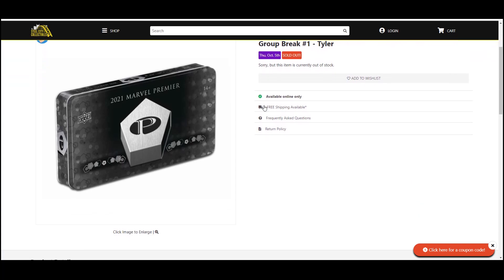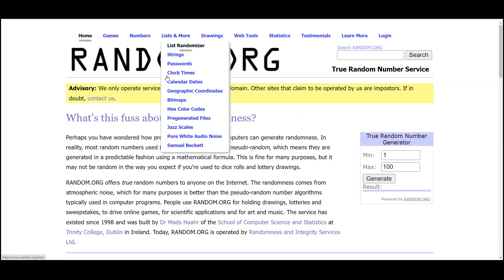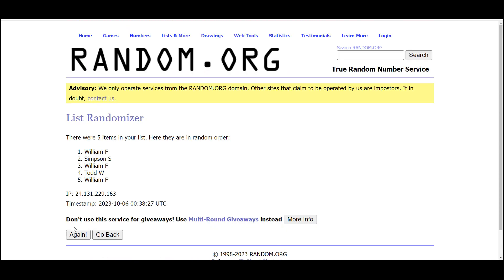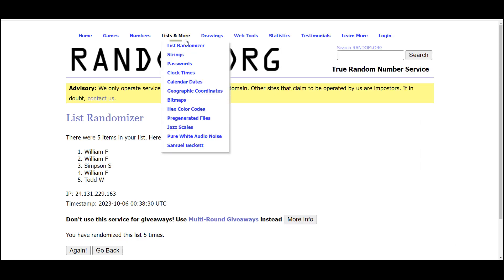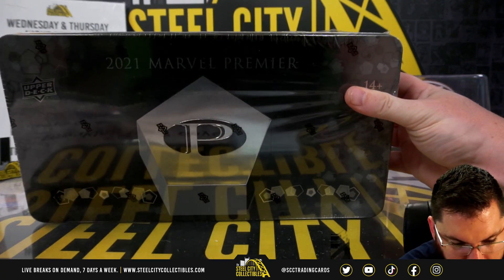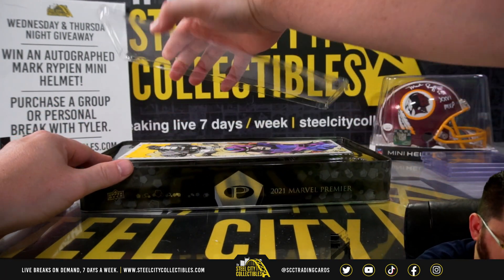2023 Upper Deck Marvel Premiere — I don't know if it was a printing issue, but ignore the 2021, it was just released yesterday. So a random card — I'll enter each name one by one, we'll random five times. There'll be your new spot in the break: one, two, three, four, and five. So this will be your new spot in the group break. Then I'll enter each card one by one, we'll random five times and match them up to the corresponding cards you will receive. Good luck!